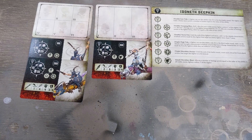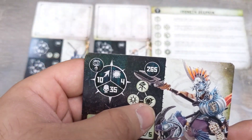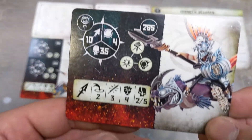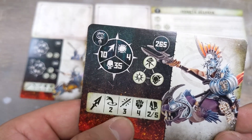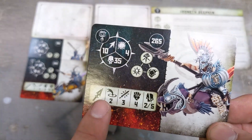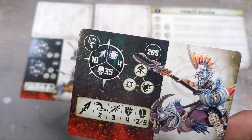Then there's the Prince version — again a leader who can do the blast: toughness 4, 10 movement, 35 wounds, two-inch range, three attacks, strength 4, critical 5 — so one less attack but one more inch of range and an extra five points.